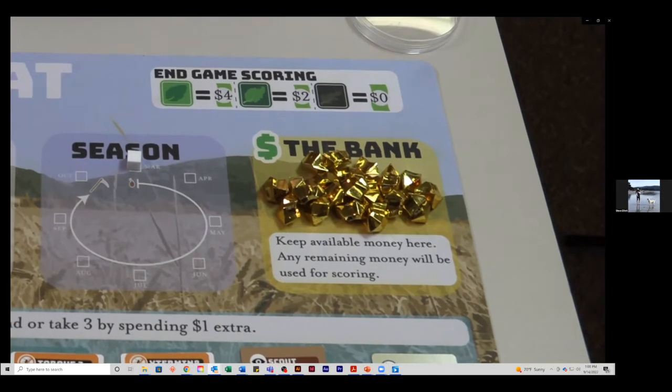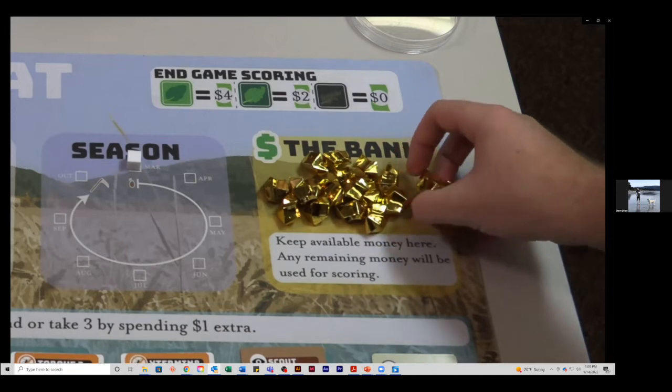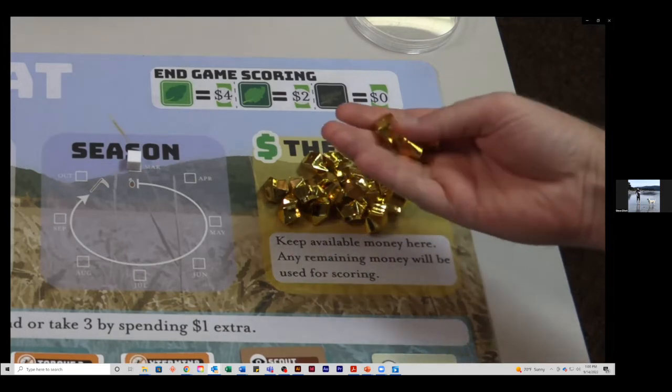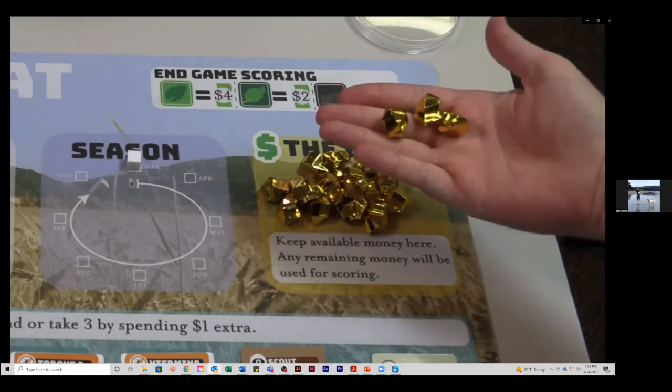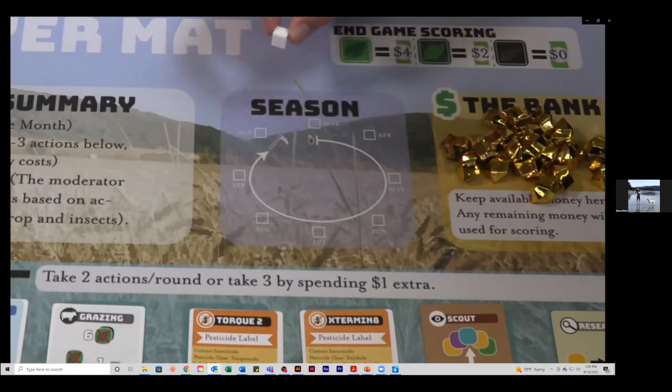This diagram shows how end-game scoring is calculated based on how healthy the plants are at the end. The bank is where players keep their money, which they use to take certain actions. At the end of the game, unspent money is added to the final score. In this scenario, the highest possible score is $99, meaning wise decisions and all healthy crops. A score of zero means the entire crop was devastated and all money was spent on management decisions.